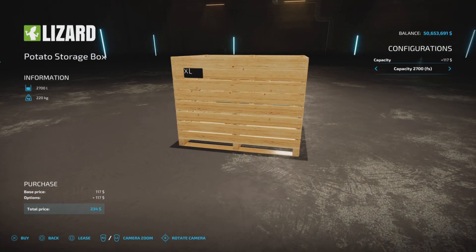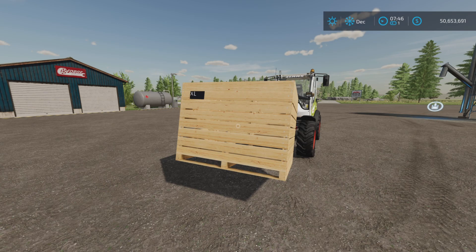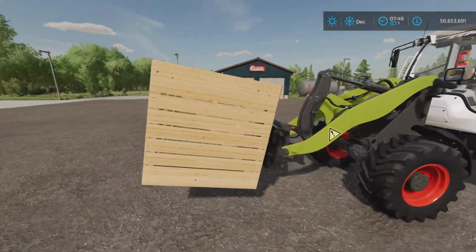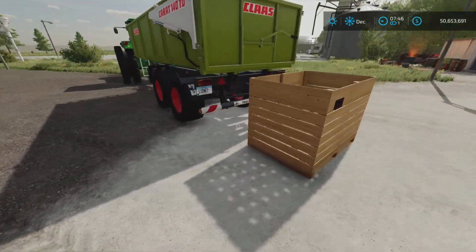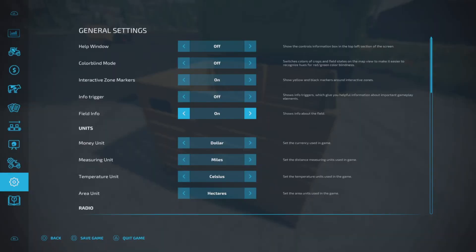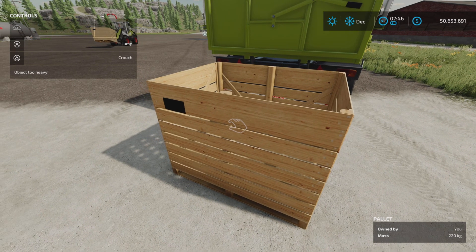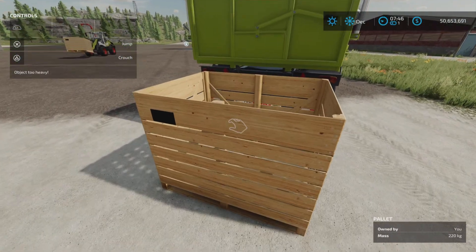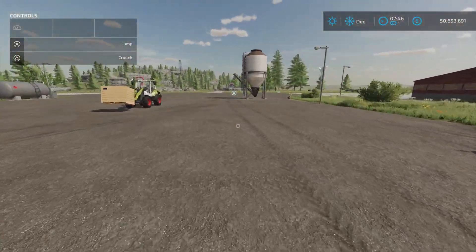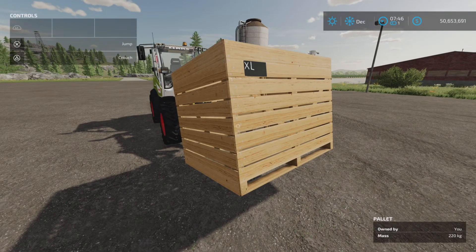So it's twice the size for an extra $117 — you get two for one basically. It's one slot for the first, and two slots for each additional one. Now, what do you do with it? Well, you can't lift it — 200 kilograms is the maximum you can pick up and 220 is over that. It simply is a container that will only hold potatoes.